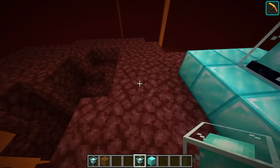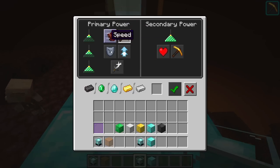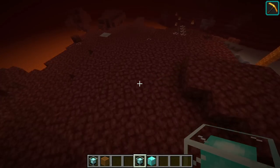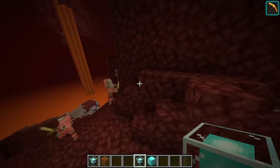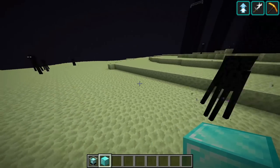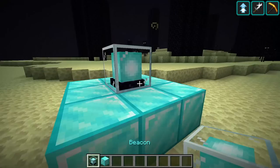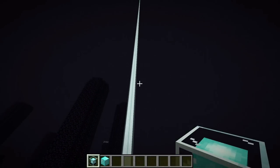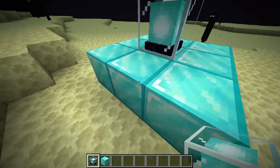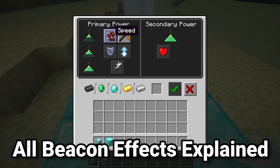You can bring a beacon to the nether if you want to do a lot of mining there, or select a different effect as well. The beacon also emits light level 15. And you can use a beacon in the end just as easily — place down some blocks as a pyramid base, place down your beacon, and it will power on, giving you whatever effect you want. You can haste-mine end blocks quite quickly with this.